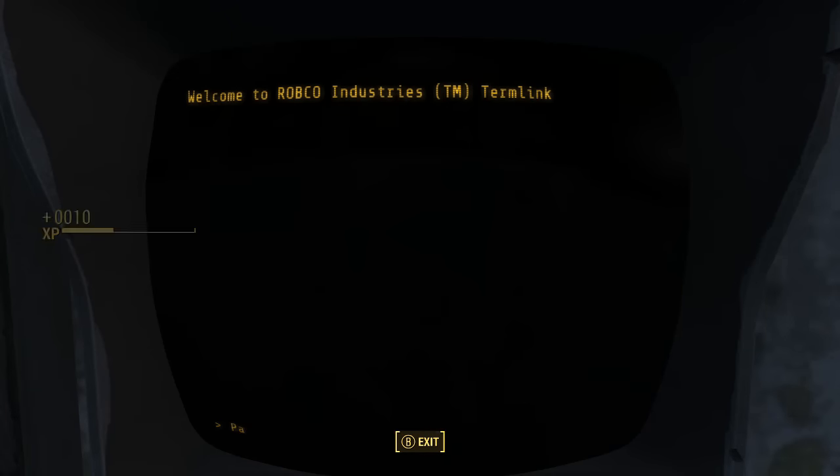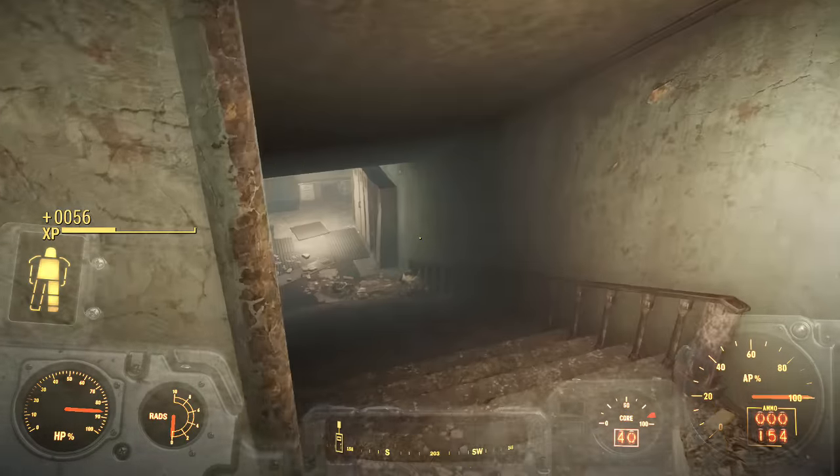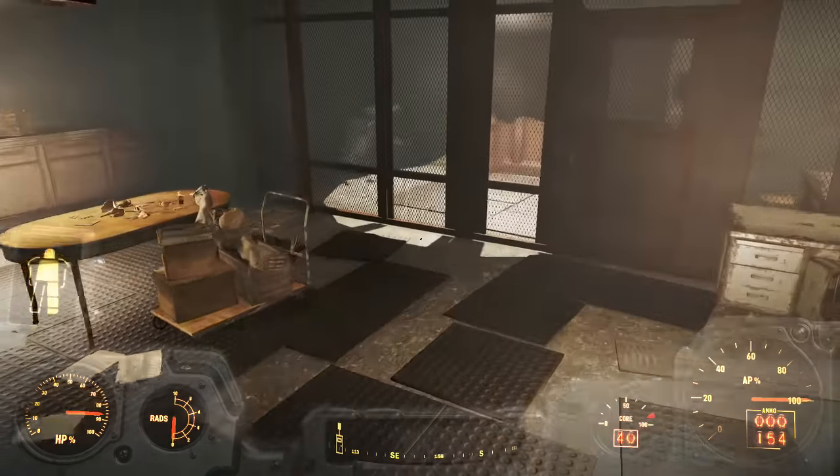If you're a novice you can just hack this terminal pretty quickly, or if you have your skills all the way up like I do, you can just easily hack terminals. Once you're inside, you're going to head downstairs and open up this door.